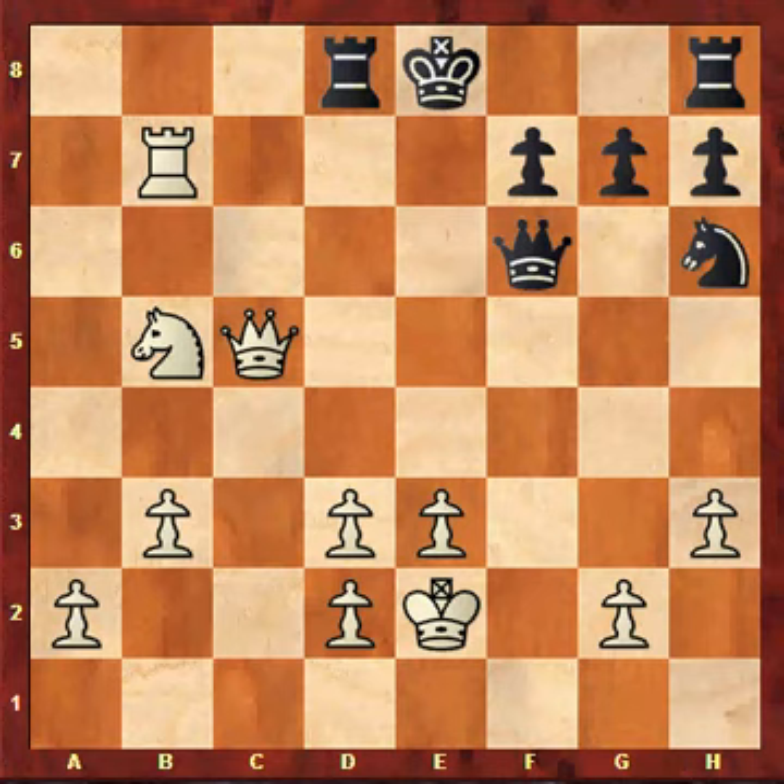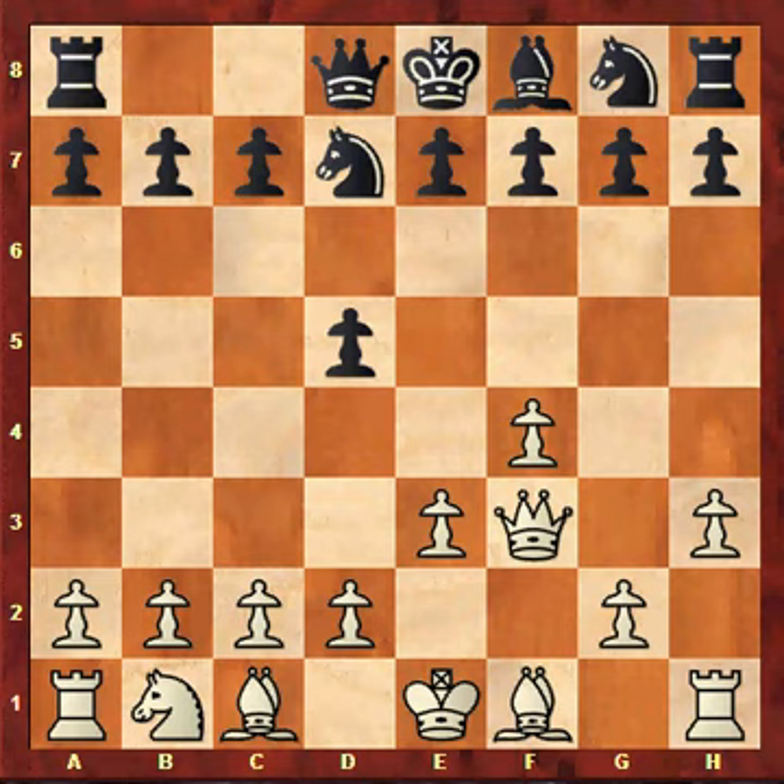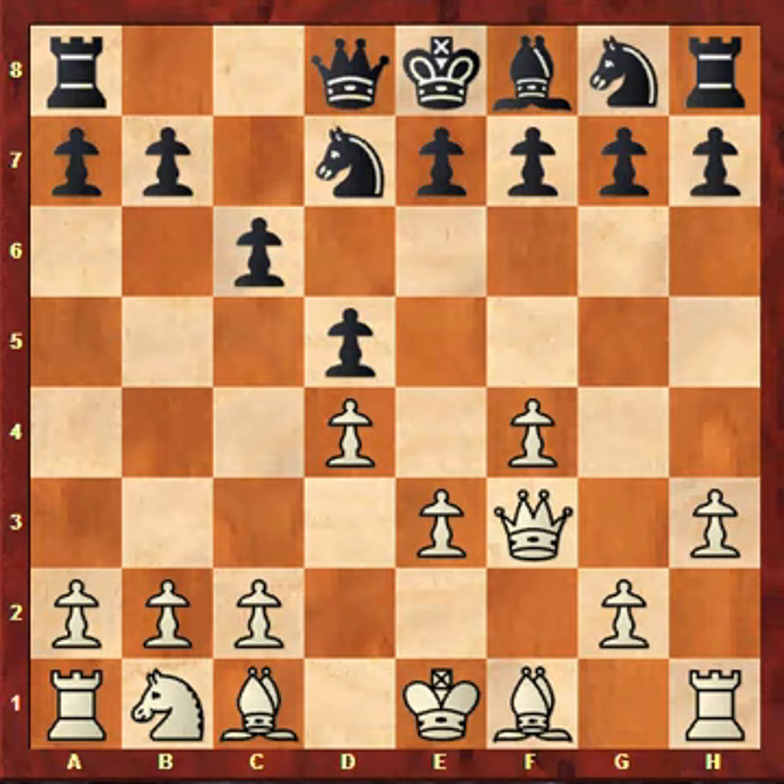So you see, after queen captures f3, e5 is interesting and White doesn't have to fear it. Then I got the question: after c6, we can't prevent e5 unless we play d4. Yes, but here we like to play d4, because Black is not able to play knight f6 to e4 — we will overprotect e4 before he gets there. After knight f6 we can play knight d2, and after e6 we can play bishop to d3.